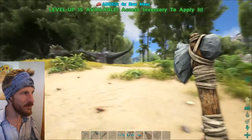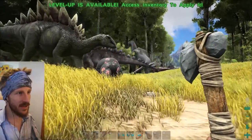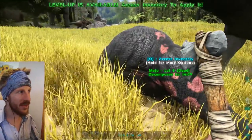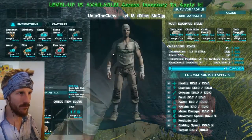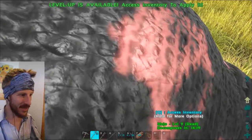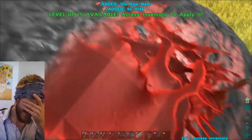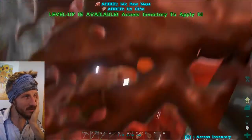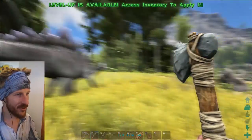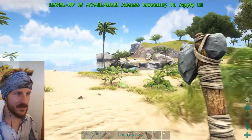Maybe... did the stego hit me? Is that why Meho went nuts? Or maybe he hit Meho? I had him cycled to passive and attack what I attack — not attack what attacks me, I don't think. Dang! I'm glad I was talking to you guys and recording when that happened. Good news is, he had like a hundred pounds of berries. And this stego will give us potentially all the hide we need. Oh, poor Meho, baby. She was such a smart girl! Like a little puppy. Why do I need — get that frickin' death tail away from me, you monster! They're dangerous — they don't play nice!